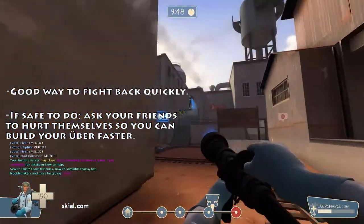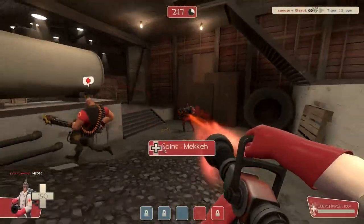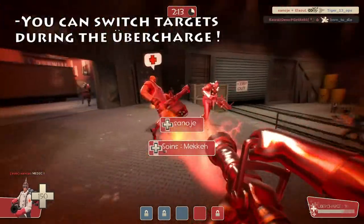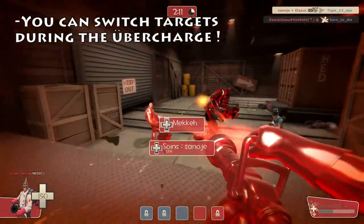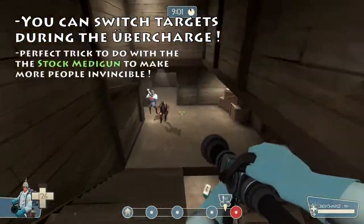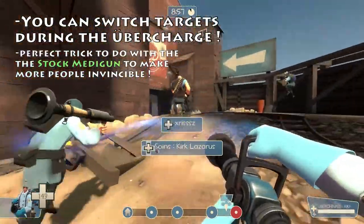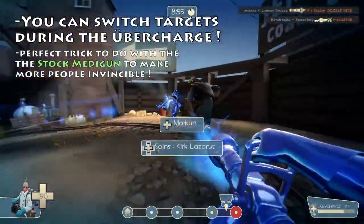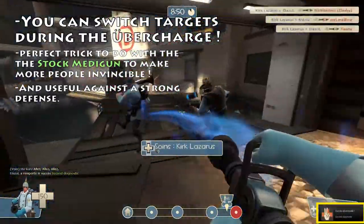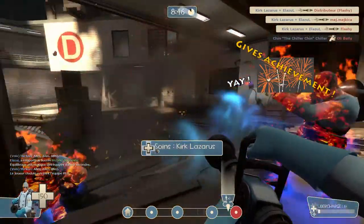This is used very often in competitive to counter-attack after being killed. During any kind of Übercharge, you can very quickly switch targets to apply the healing effect to multiple targets. This is very effective when used with the Kritzkrieg, as it makes more than two people invincible to enemies. To do so, simply start the Übercharge, then switch between the allies you want to make invulnerable. It is best used during a hard push with your team, and it also gives you an achievement.